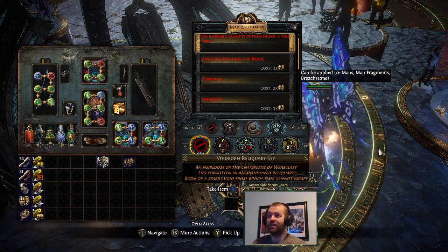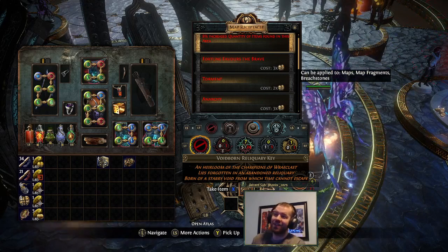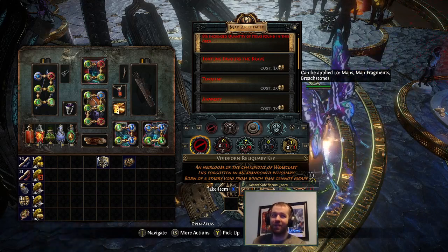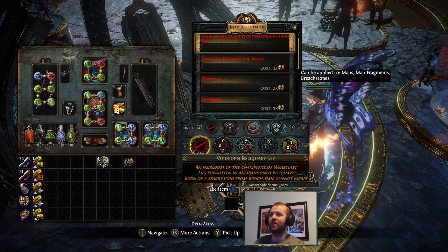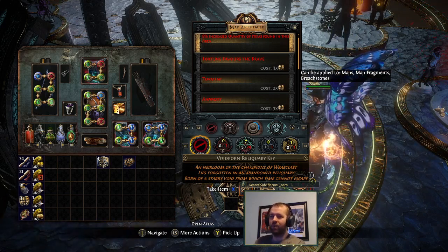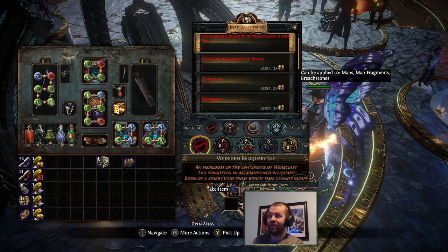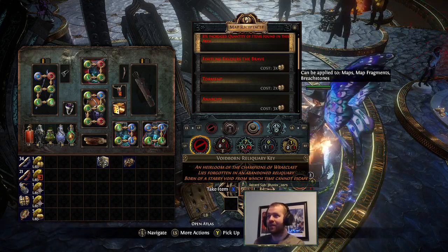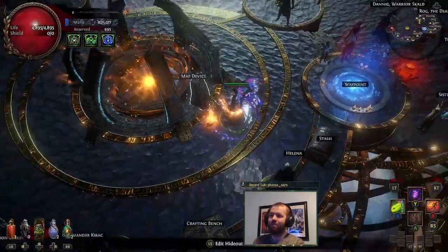They're kind of just everywhere. It might also be that there's just a lot of Voidborne keys, or both of them, that are like lower rarity items so they appear more uncommon. Like pulling gold rooms and stuff, right? Or like last time I pulled Facebreakers twice. So that could be it.